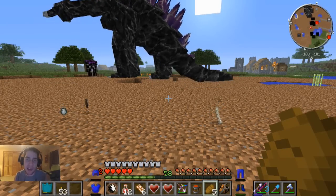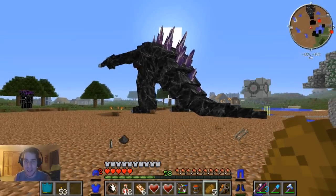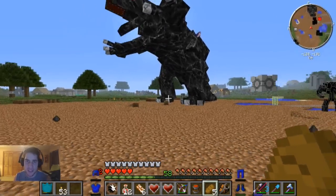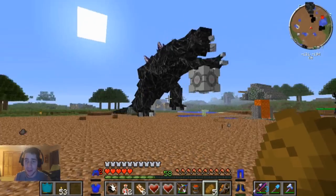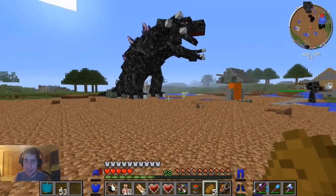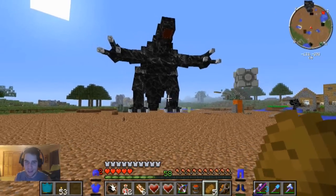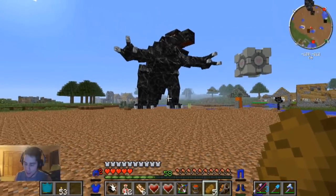Hey, what's going on guys, it's Pat and welcome back to Minecraft Epic Proportions. I have finally found Mobzilla - I couldn't wait any longer, I needed a challenge in the series. I went to the rainbow ant dimension and waited for him to spawn. It took me days and now we are definitely up for a tough boss fight today.